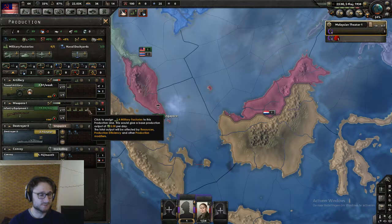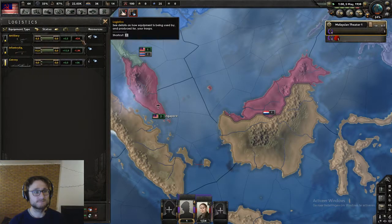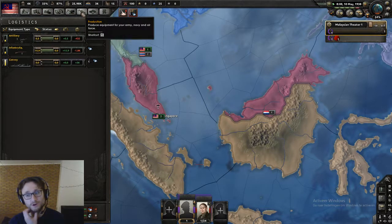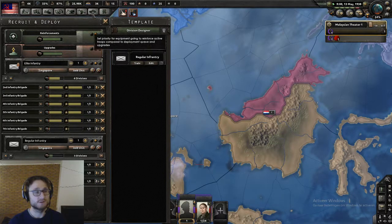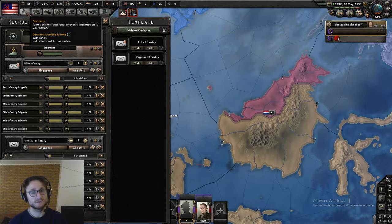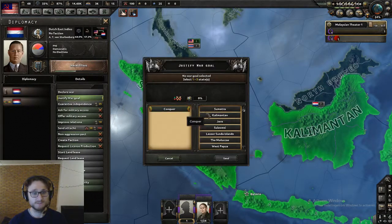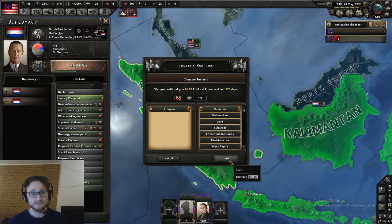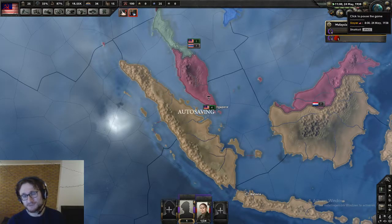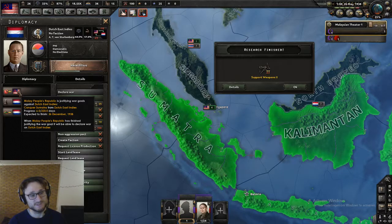My next factory is probably simply infantry equipment and then the next one will be artillery. I'll be queuing up more regular infantry so I need the infantry equipment to roll in. I think I should start my justification — mobile defense is done in 222 days, 220 days for the war goal. We're now in May '38 and it says on the tooltip when it's done: 26th of December '38. End of '38.